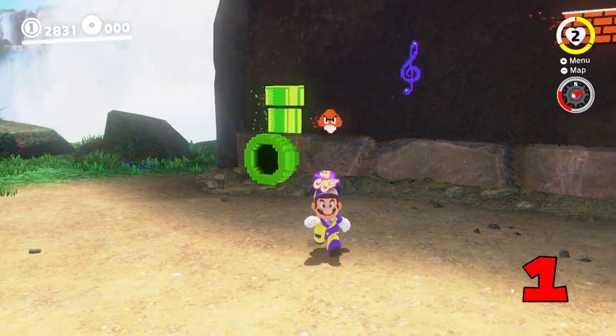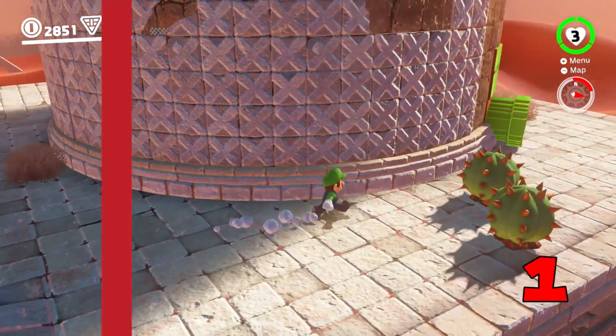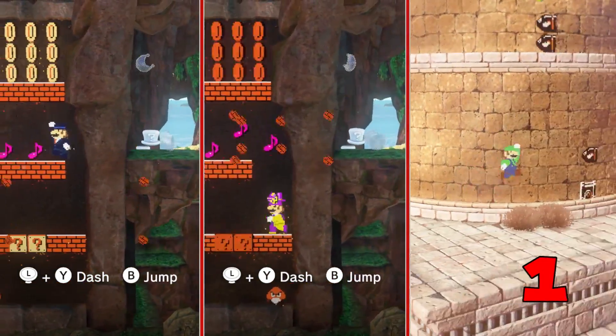As long as his tops and bottoms match, every costume Mario wears has a matching 2D version when you pop into a side-scrolling area.